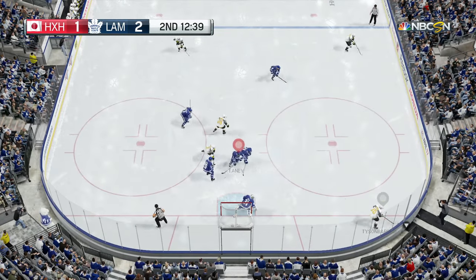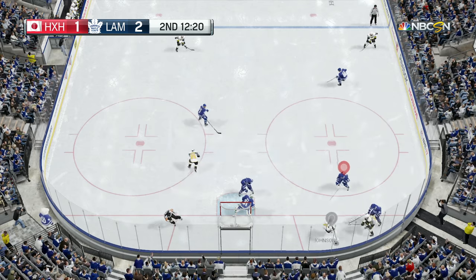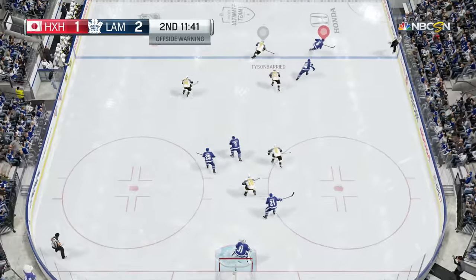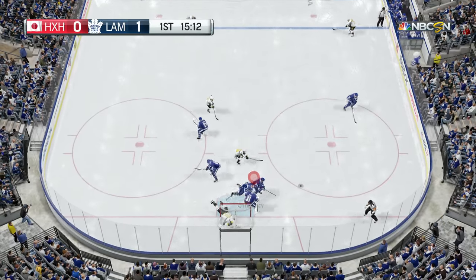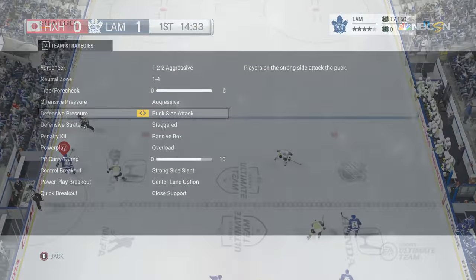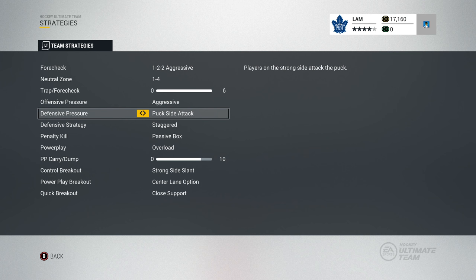With puck side attack, every player will line up and you want to keep switching your player to attack the puck — you don't want to just stand in the middle. I know a lot of people say skill zone is the way to go, but with puck side attack you basically want to control that player, get those poke checks, and cut off any shots from the point. You don't want people shooting from anywhere because this year the pucks are very jumpy and redirections are absolutely crazy — they'll always go to the five hole or over your goalie's body. Puck side attack takes practice but it's a nice even balance.